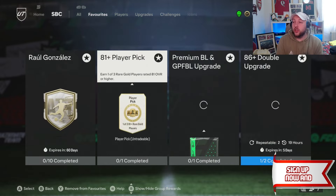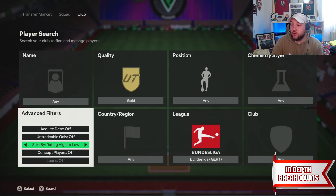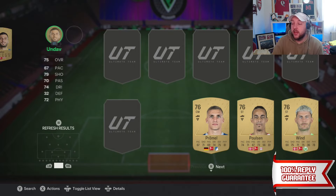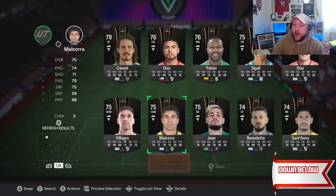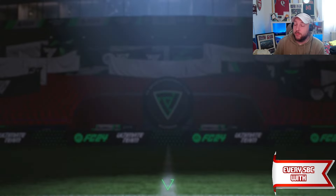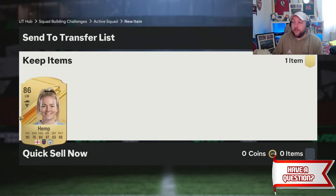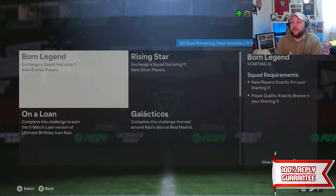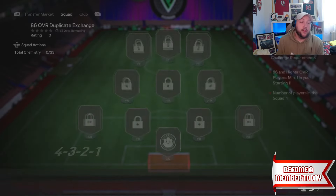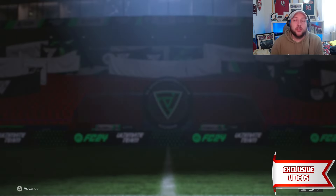That's one half of an 86 double done by recycling Bundesliga cards. Rinse and repeat until you have no more 86 doubles left for high-rated fodder. After that, save your high-rated fodder. If you get an 84 or 83 and don't know what to do, head to the SBC tab, go to the 81 player pick. Before doing the premium Bundesliga, put all your commons into the player pick until one rare is left. Use Libertadores 75-rated or higher as the rare. If you get an 86 and can't place her anywhere, pop her into the exchange to get more golds back.